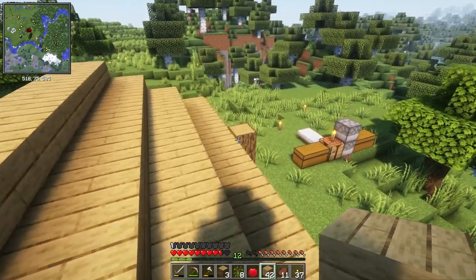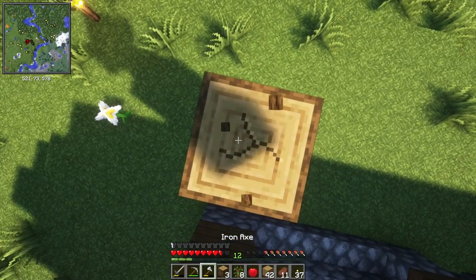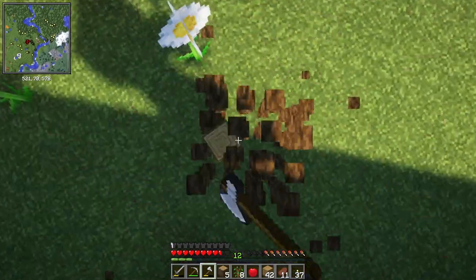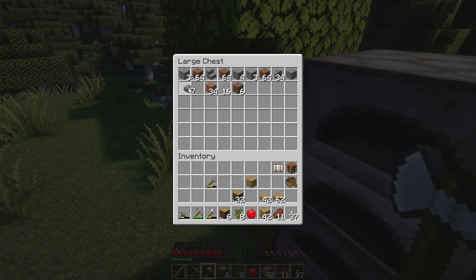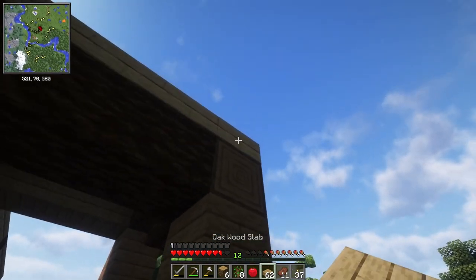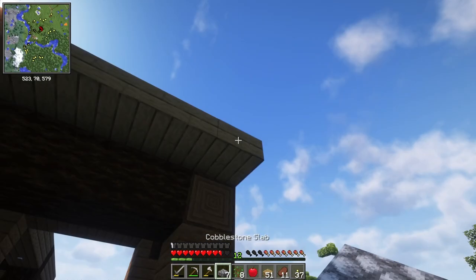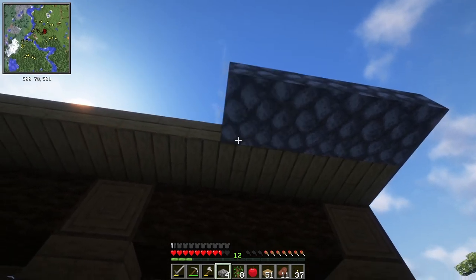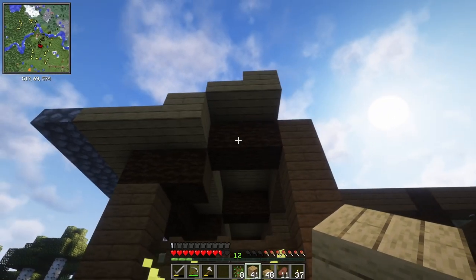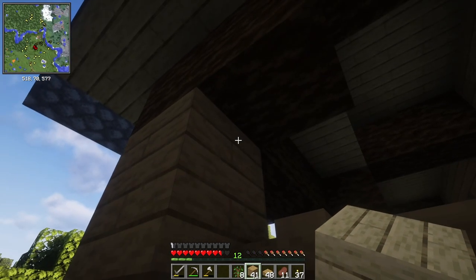The edging should be done in cobble, which hopefully we still have some of, and we'll see if that fits and looks good. I think we might want one more layer of these here, and then we want the layer of these. Right here I don't know quite how I want to approach that.